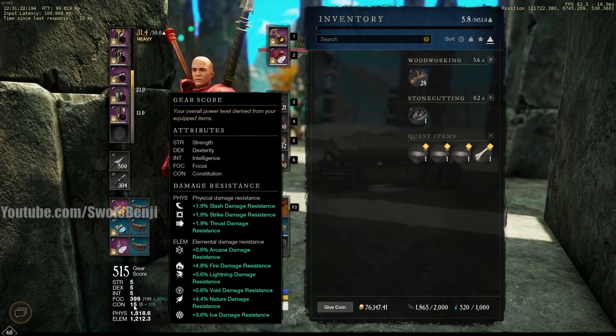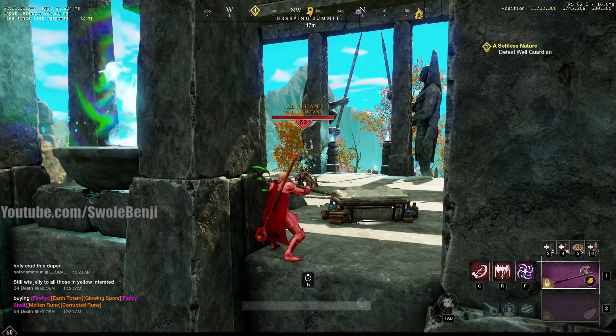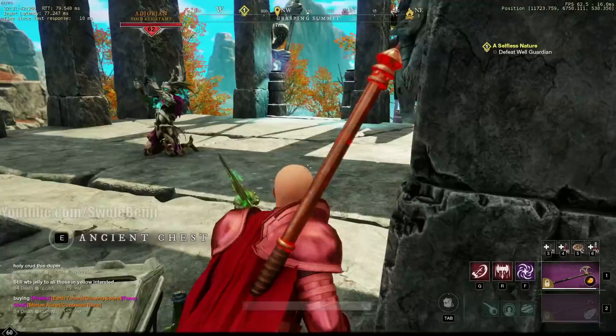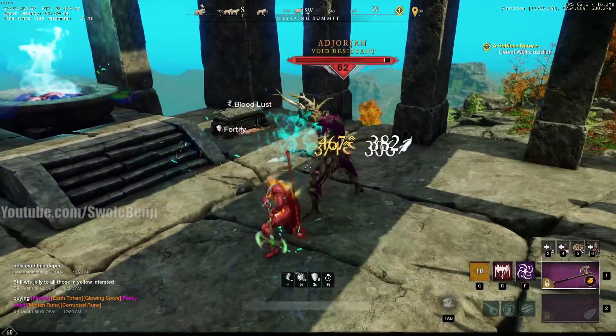Get your watermark up to 560 on this guy. He respawns every minute and he's pretty easy to kill. I have almost no constitution, all focus. I'm using life staff and a great axe. These guys are weak to slash damage and fire, so the axe covers slash damage.